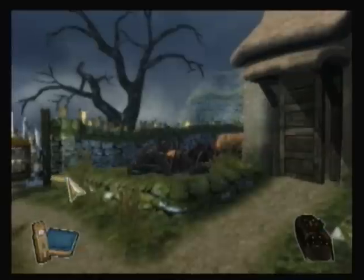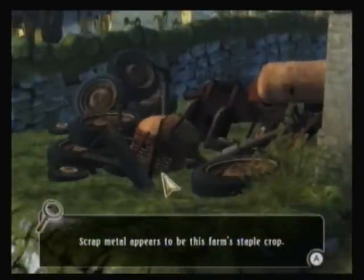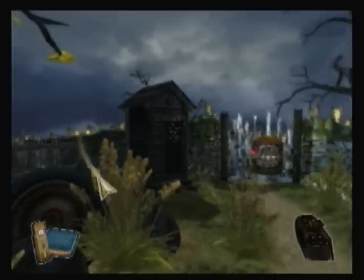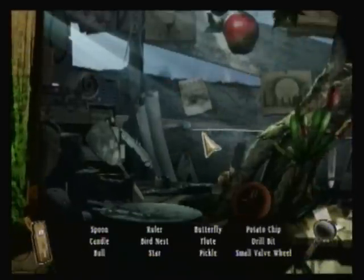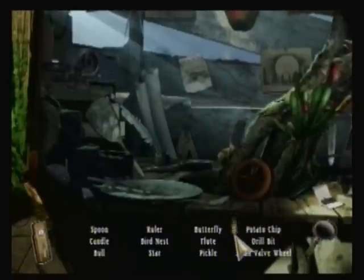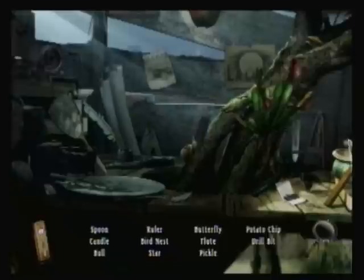I hear the hidden object scene is back that way, but looks like we can go in. Something is taken care of. It's scrap metal now — not that anyone that watches us would want to know, but I didn't know that was going to take us in there. I wanted to check other stuff. So this is a virgin scene for us, never seen it before. Hopefully we won't do too bad. We need a spoon, a candle, a bull, a ruler, a bird nest, star, butterfly, flute, pickle, potato chip, a drill bit, and a small valve wheel. I'm pretty sure what's in your inventory is the last item every time, so it should be a small valve wheel — which I just clicked.